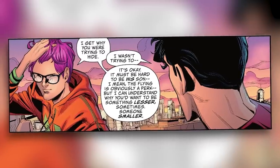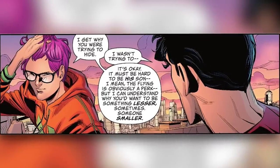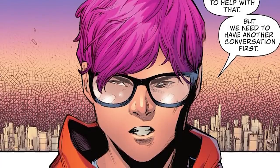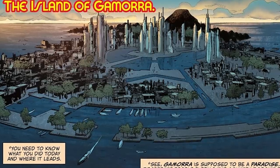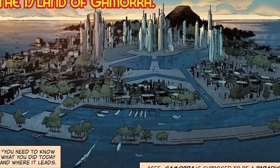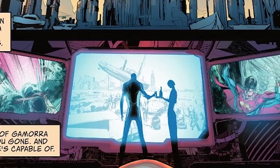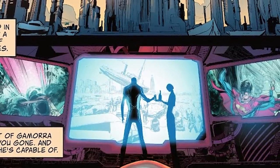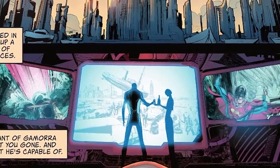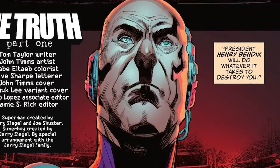Jay then says, I get why you're trying to hide. Must be hard being his son. I mean, the flying is obviously a perk, but I can understand why you'd want to be something lesser sometimes. Someone smaller. Actually, I might be able to help you with that, but we need to have another conversation first. We then get a panel of the island of Gamora, where Jay continues to say, you need to know what you did today and where it leads. Gamora is supposed to be paradise. Desperate people fleeing the country doesn't fit with the expensively constructed propaganda. You swooped in and picked up a boatload of consequences. The tyrant of Gamora will want you gone, and I know what he's capable of. President Henry Bendix will do whatever it takes to destroy you, as we see Bendix watching videotape of John saving the asylum seekers. And with that, issue two ends.